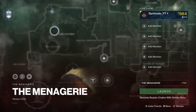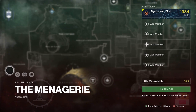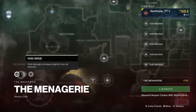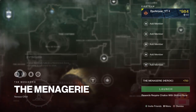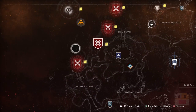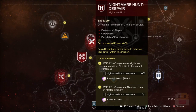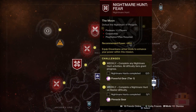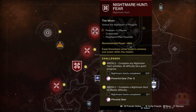For the Menagerie, this week it will be Hasapiko — Beloved by Calus — the big Minotaur with the shield walls. The weekly modifier for normal mode will be Void Singed, with the daily being Iron and Heavyweight. The heroic version has Extinguish, Iron, Blackout, and Void Singed. For Nightmare Hunts this week, we have the Fanatic, Crota, and Phogoth. Phogoth seems to be pretty easy and I'd recommend him, especially given how many locations you can hide from the boss during the encounter.